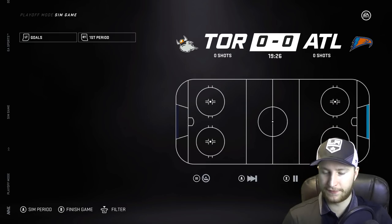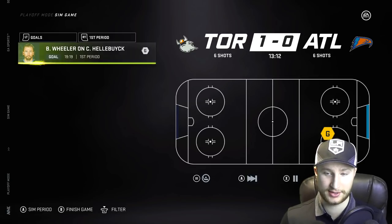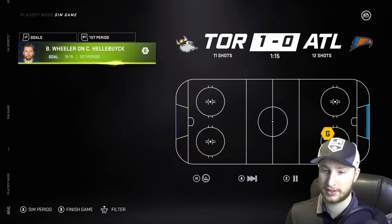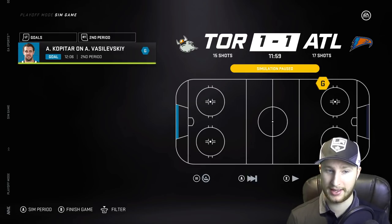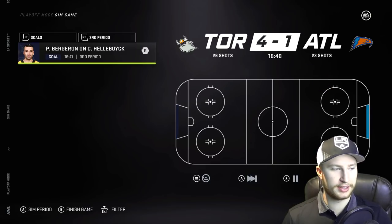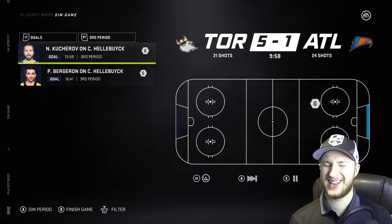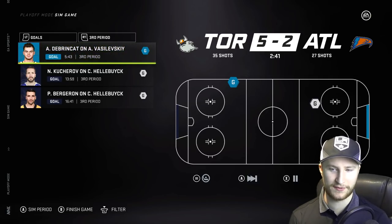Game three, first game in Atlanta — Wheeler scores in the first minute, giving Toronto a 1-0 lead. Back-to-back power plays for Atlanta, no capitalization. Toronto gets one too, no goal. We head into period two 1-0 Toronto, shots 15-12 in favor of Atlanta. Kopitar ties it up, then Matthews scores, Bergeron scores, Kucherov scores — Toronto just hammering the Atlanta Thrashers. Sorry Thrash, but 5-2 Toronto takes a 2-1 series lead.